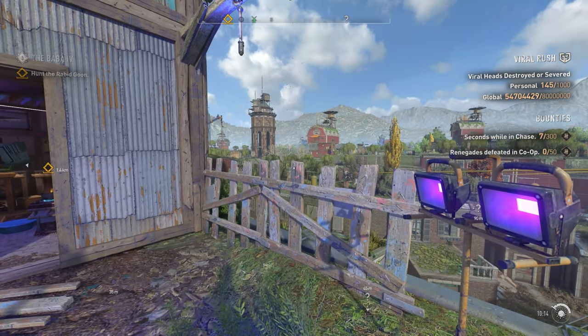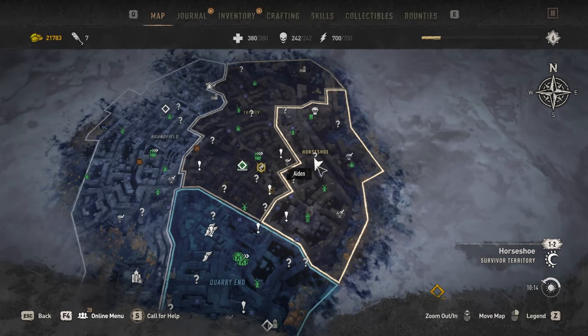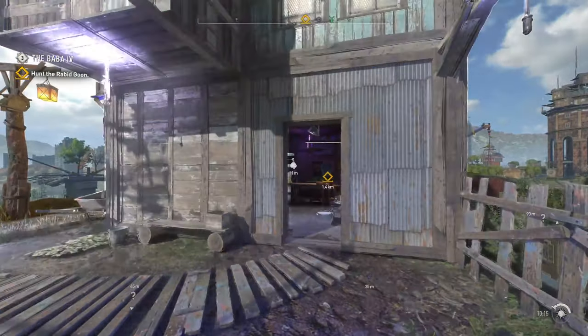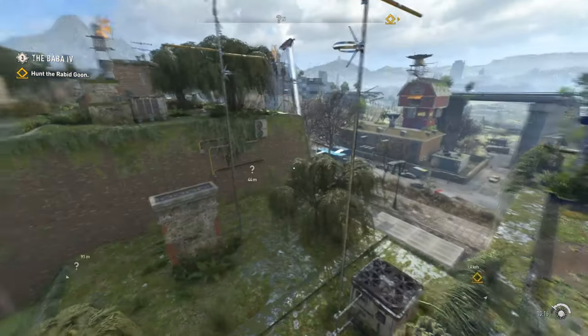Let me show you how to do this. This is where I'm located on the map — I'm in the horseshoe in Old Villidal, right next to this trader. It's a very easy thing to do. Here's the trader, this is the building, and it's kind of like a safe zone, so you can be standing anywhere around this building.